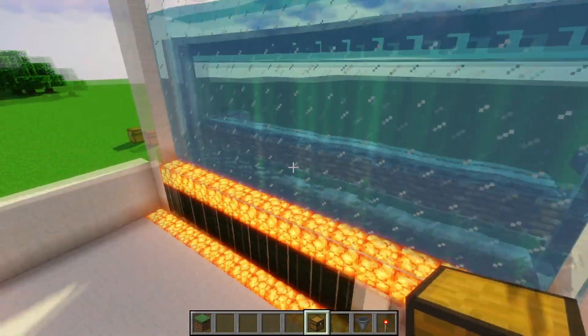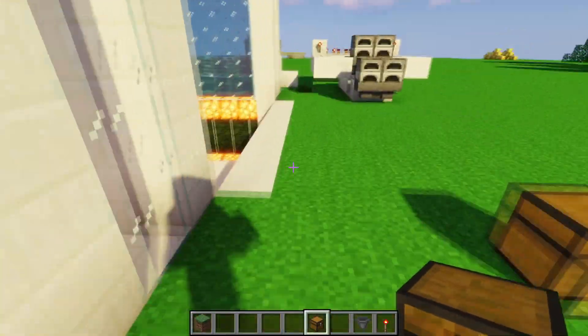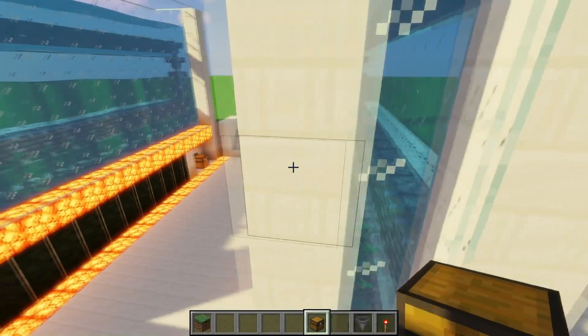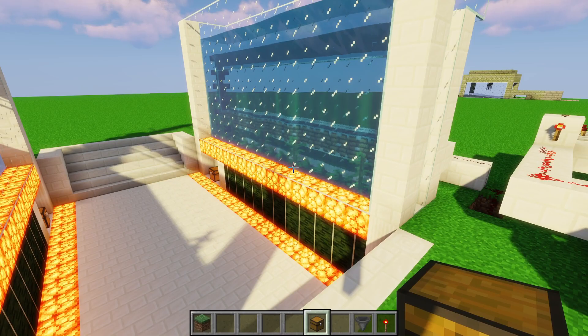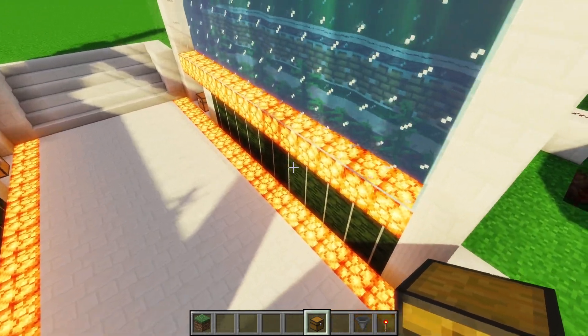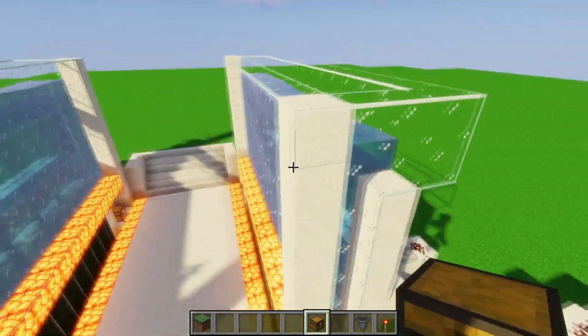The kelp goes into the hoppers which collect onto the side — these are all facing into each other — and then it goes all the way down into the chest. I have another identical one over here on the same timer. You can add as many chambers as you want; if you're using kelp for fuel or something, you'll need a lot.